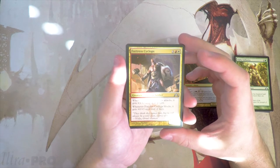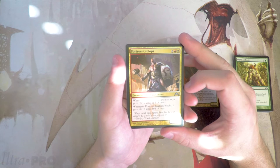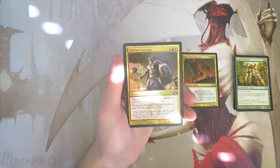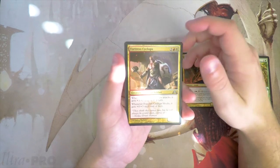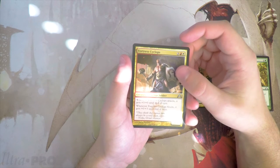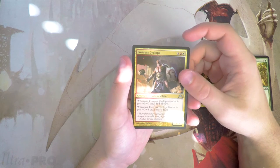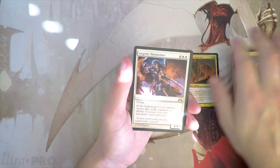Fortress Cyclops — a 3/3 for three, a red and a white. When it attacks it gets +3/+0 until end of turn, and if it blocks it gets +0/+3 until end of turn. Pretty beefy, but I still like the Rampager a little better. I didn't get to play much with the Boros deck; I prefer the Blood Rush mechanic, so I'd pick that.